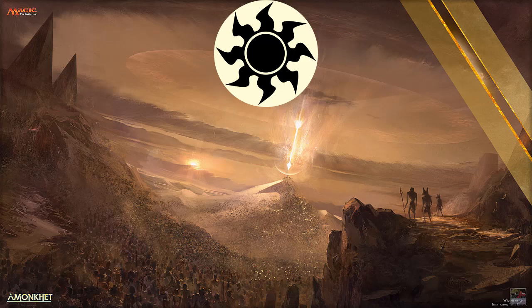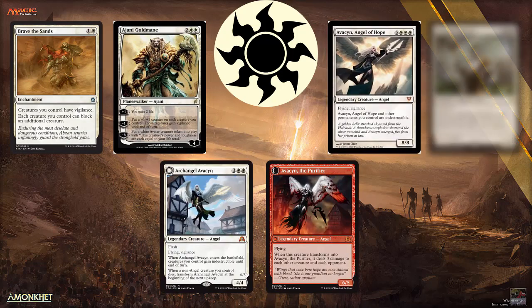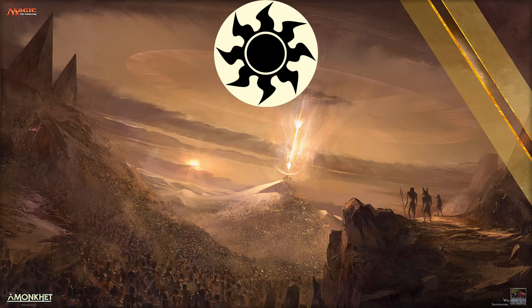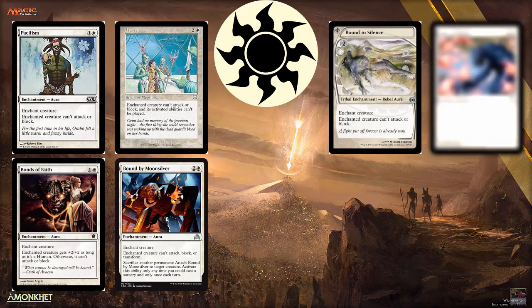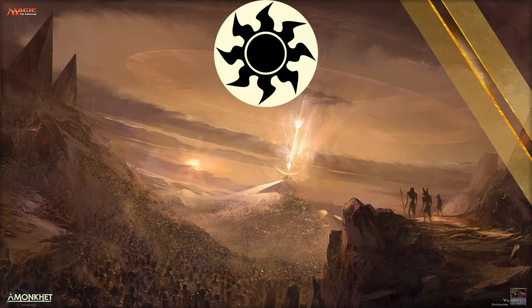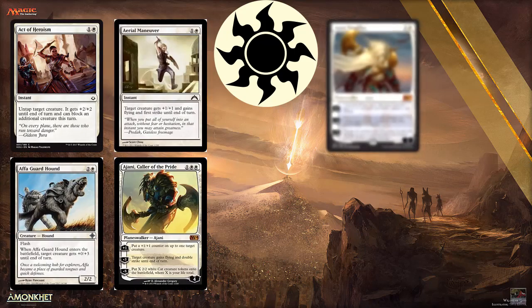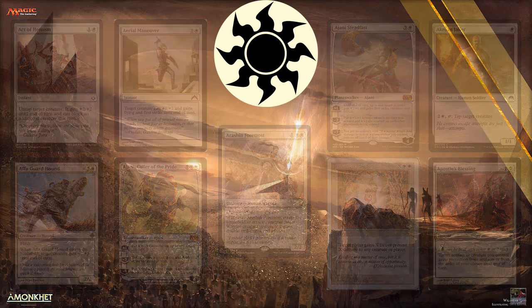Some main abilities White has are Vigilance and Non-Lethal Killing — which means, for example, the card Pacifism, that can constrict a card from doing its thing. It also has combat reactions that can pump up its creatures with instants or protect them, and Life Link.